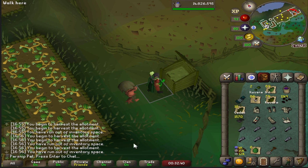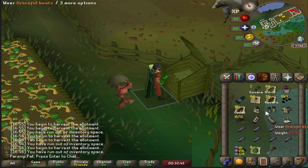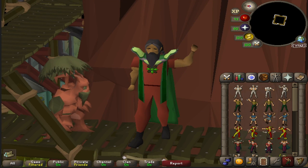If we look here, you have run out of inventory space. You need at least three because you need two for the two watermelons and at least one more so that your character thinks he needs to continue harvesting. That's why you need at least three inventory spots.